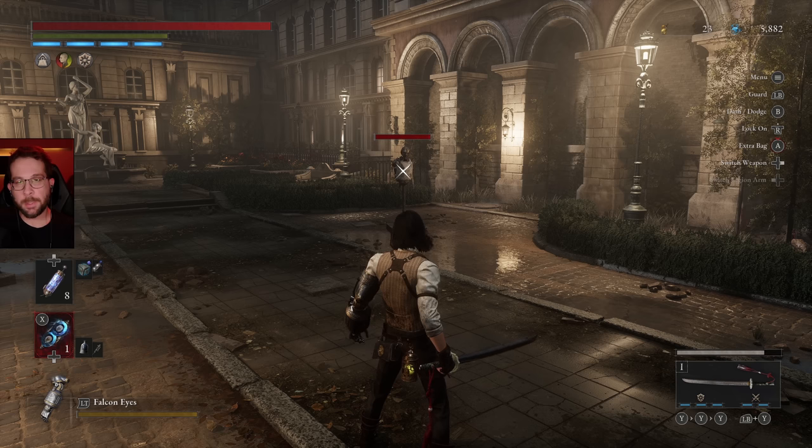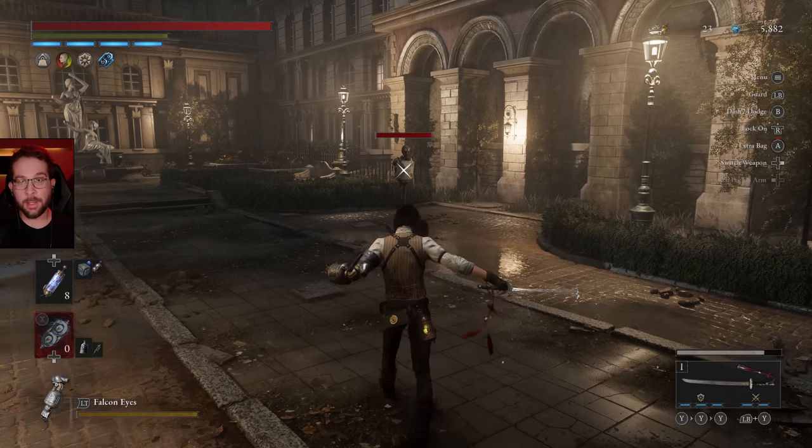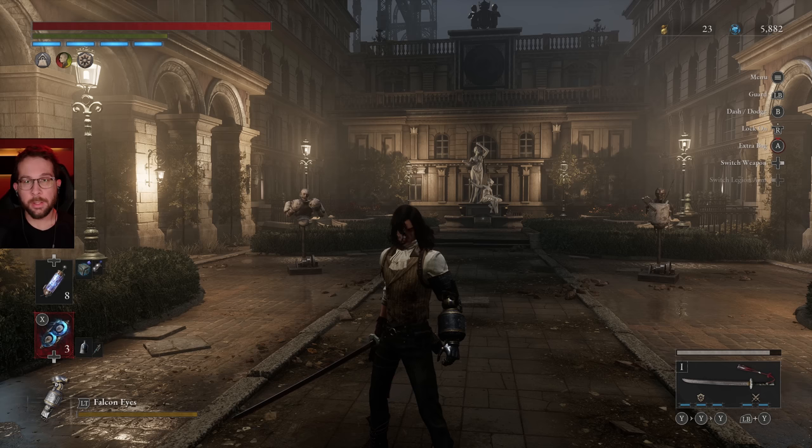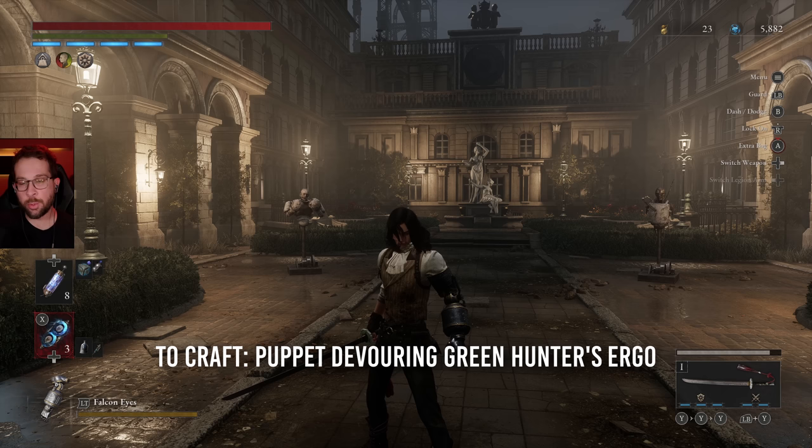All the boss weapons I'm going to show in this, you can apply elemental effects onto them, so that's something to consider. If you want to make the Two Dragon Sword for yourself, you will need the Puppet Devouring Green Hunter's Ergo — it's a boss soul.